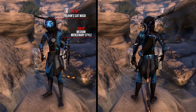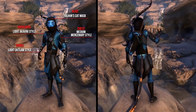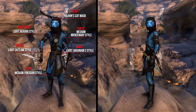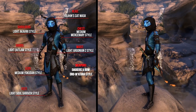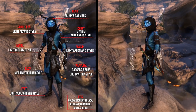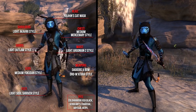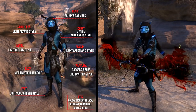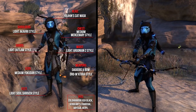The shoulders the Light Akaviri style, the hands the Light Outlaw style, the waist the Light Argonian Tooth style, the legs the Medium Kodan style, and the feet the Light Soul Shriven style. For the head he uses the Rajin's Cat Mask. As weapons he uses 2 daggers and a bow in the Dromadra style. As dyes he uses Cold Harbor Ash Black, Surgeon's Charcoal, and Apple Barrel. To enhance his look even more he uses the Amber Plasm Skin and the Assassin's Personality. The application cost for this outfit is 8,300 Gold.